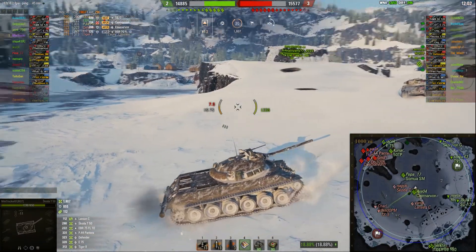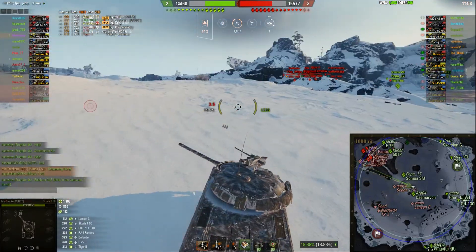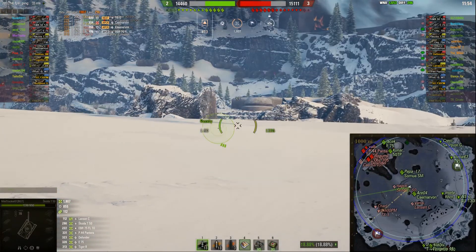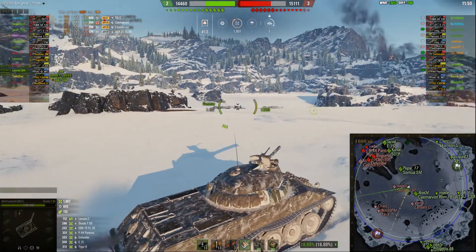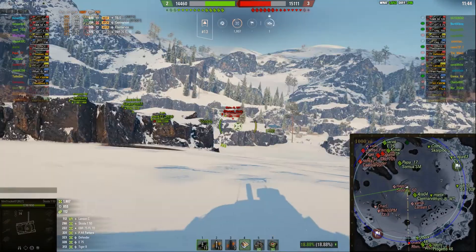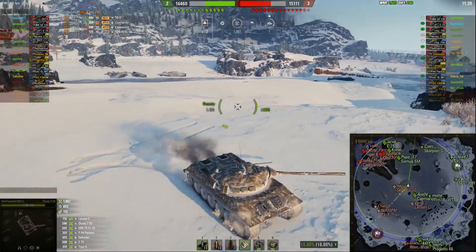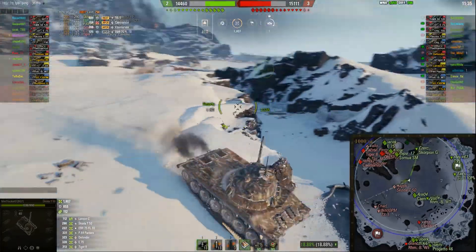As I kind of predicted, it looks like the heavy corner is going to be lost here, so we'll see what Minitrucker does. There is some good cover behind — you could also push over the middle. The 704 is not spotted, the 5120 is not spotted, and there's this RHM — those are some nasty tanks to be caught in the open with, so should try not to be caught by them.